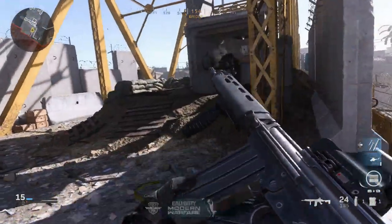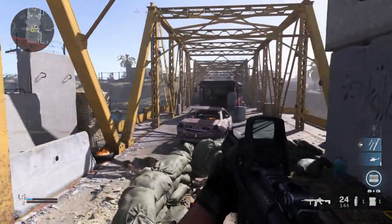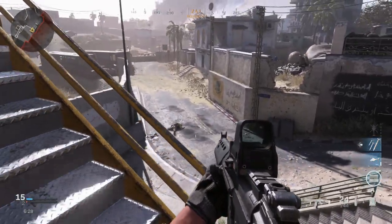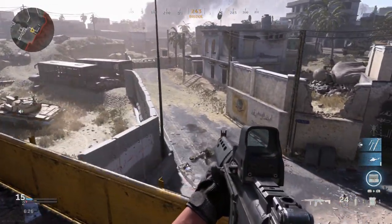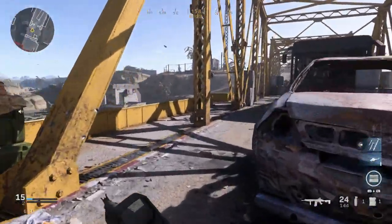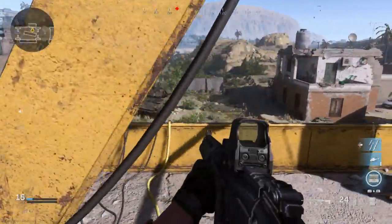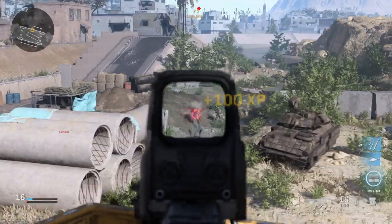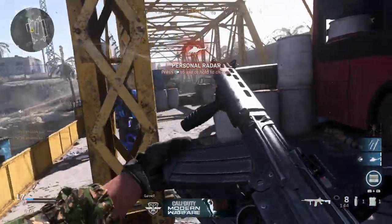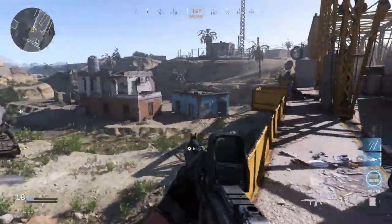Effective range is 300 to 600 meters on this particular build. Feed system is a 20 to 30-round box magazine; in real life you can also use a 50-round drum mag. What we mainly want to cover is the DSA 58 OSW, which this build will represent once we get the right blueprint.